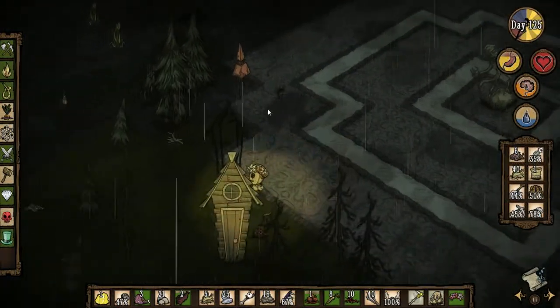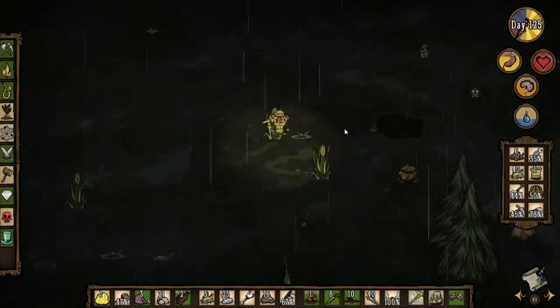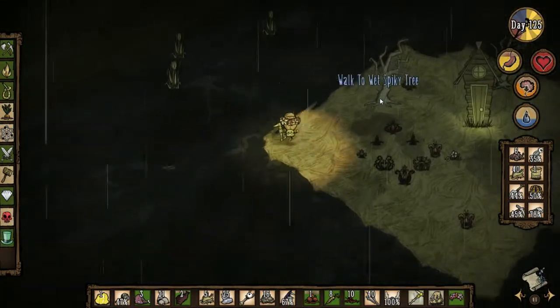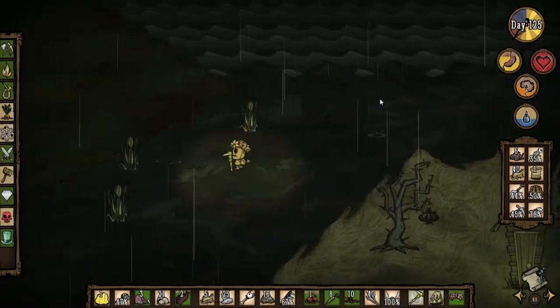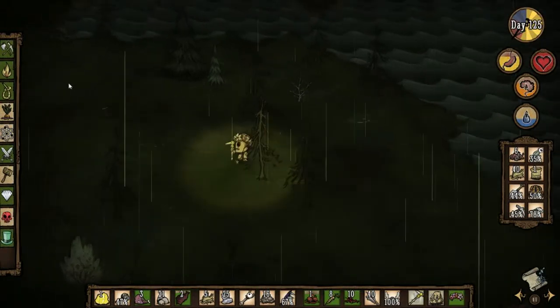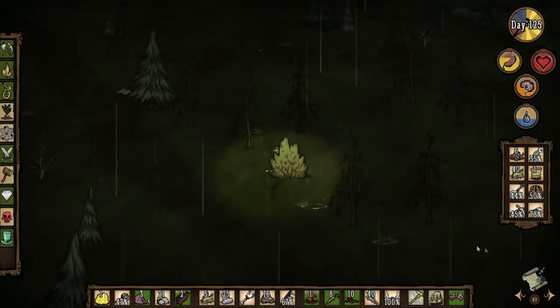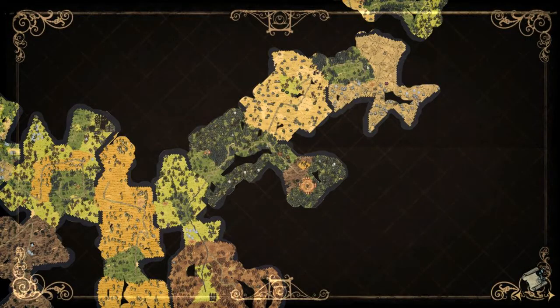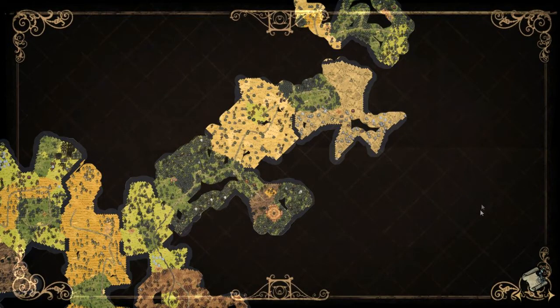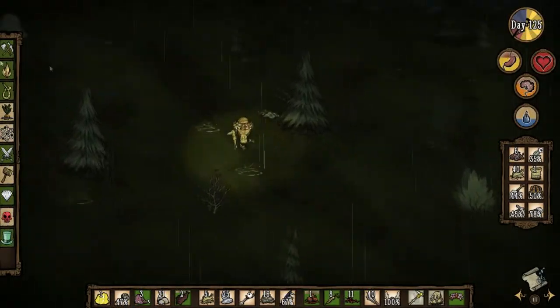I don't see the giant egg over here anywhere. There's nothing up there. We'll keep going around and explore a different area. One of these wormholes over here actually leads back to our base. There are a lot of spiders over here though. We could also explore up north — we haven't even explored that area yet.